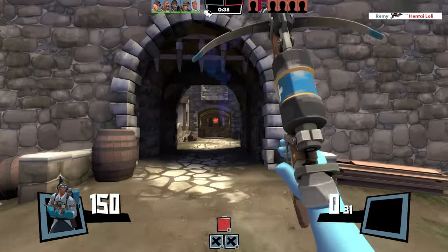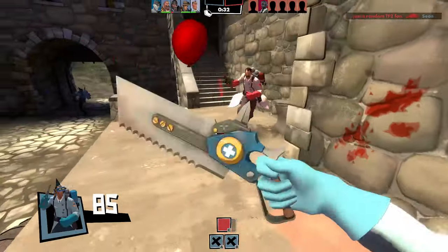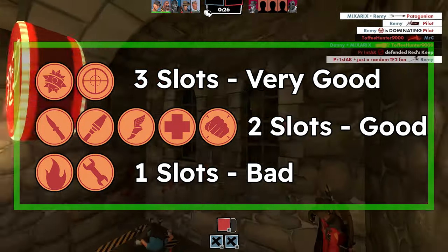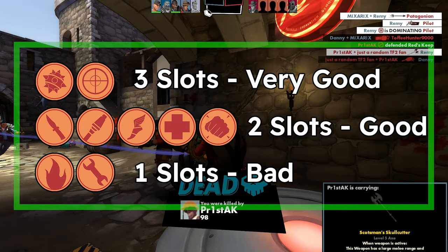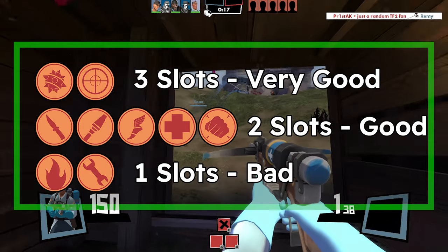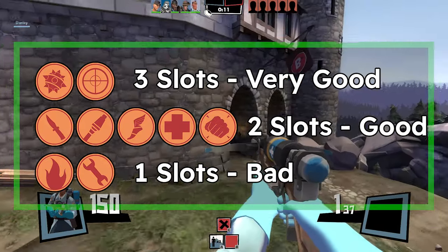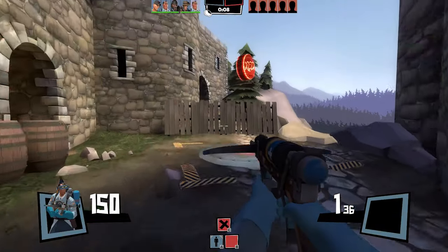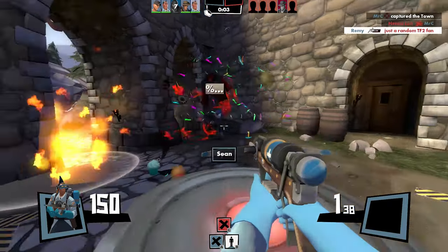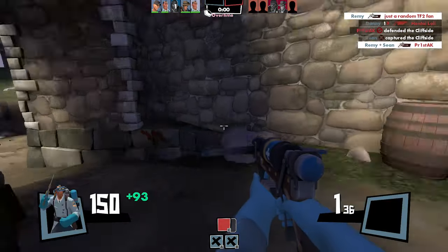Let's talk more about the game mode itself. Not all classes are equal in medieval. Demoman and Sniper are the best because they can use three of their slots, while Scout, Soldier, Heavy, Medic and Spy can only use two slots. It's not bad — they're still playable. But then you have Pyro and Engineer, who can only use one slot: melee. Because of that, Pyro and Engineer are the worst classes in medieval. My suggestion would be to make Pyro able to use the Gas Passer and create a special PDA for Engineer to allow him to build a mini dispenser, so they wouldn't be so useless.